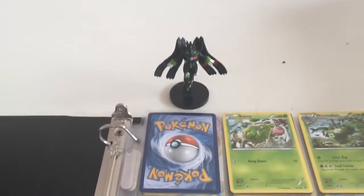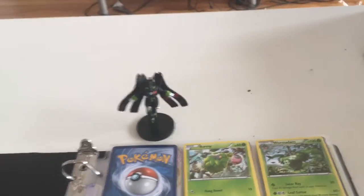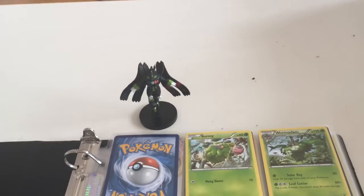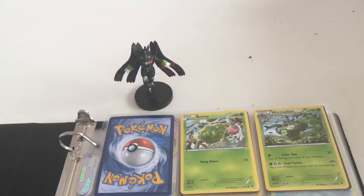We're also missing card number 4, which is Mothim Rare. Today we're here with Zygarde, who's going to protect my cards. I wanted to bring a special video to you guys showing you what we've managed to complete in the Fates Collide set.